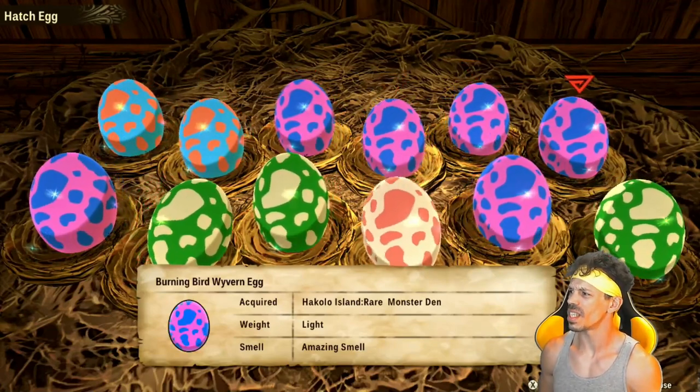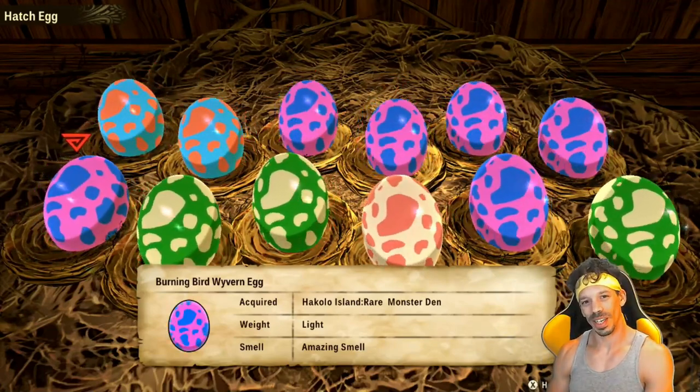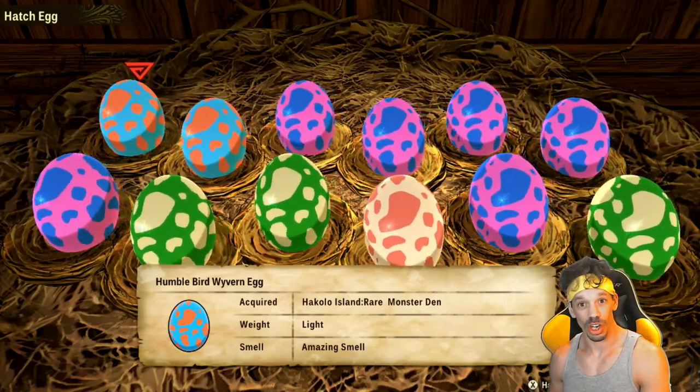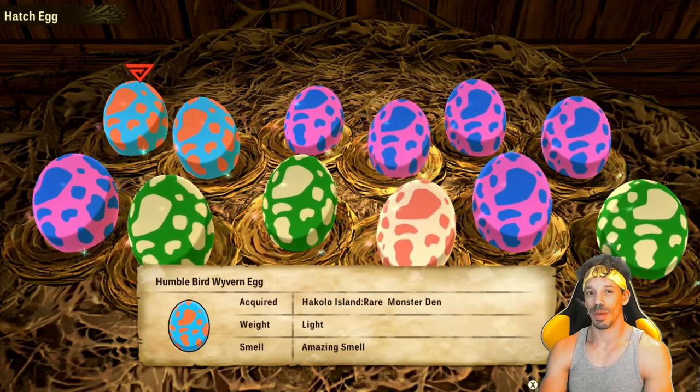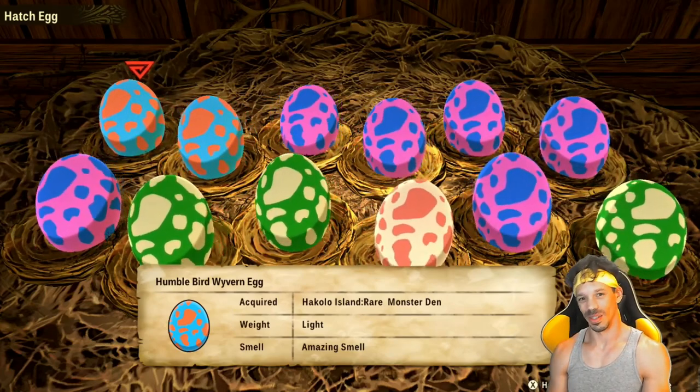Look at all those rainbow glow amazing smelling eggs, and I got them pretty easily because of the charm buff. What's a charm buff? It's that thing up there. 20% chance to find better genes is pretty good odds. Let's see what we got.